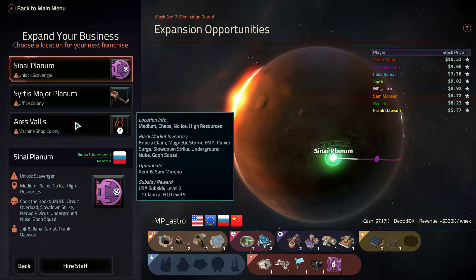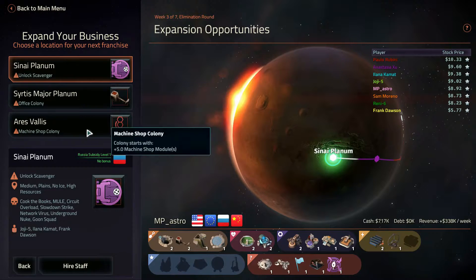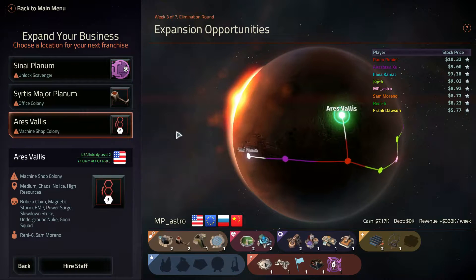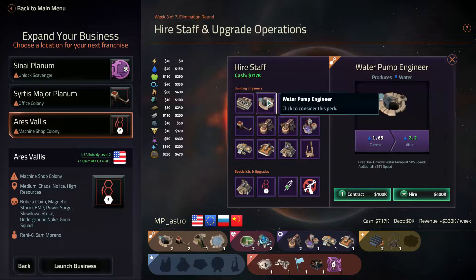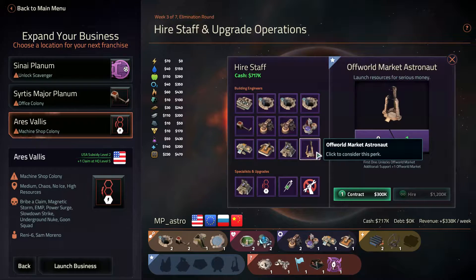I'm going to claim at level 5 or no bonus. I think I'm going to go for this one. How much money do we have? We have 770k. Water pumps, more effective, steel mill. I really want that off-world market, but it's a bit ambitious in only so few days.